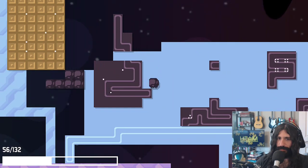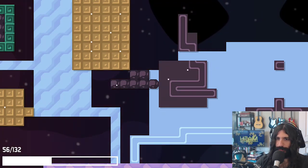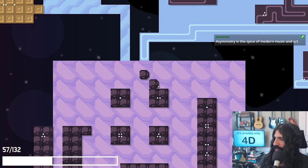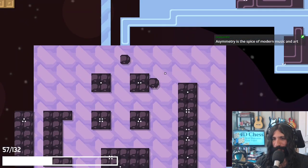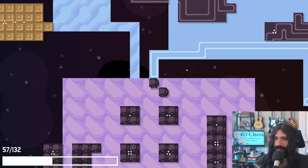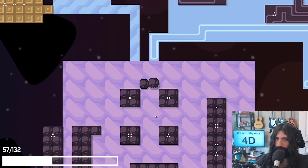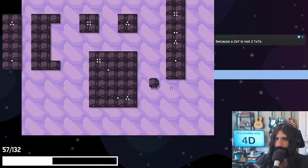Hit this once. There we go. However, this is a problem. I gotta connect this to this, huh? Well, that's fine. There we go. Okay. They look similar to me. Asymmetry is unattractive. Asymmetry is the spice of modern music and art. Wait, this one didn't go! Why does it sometimes not go? I can push. I can push — can I push this guy too? No.